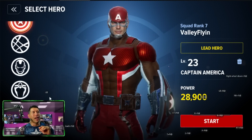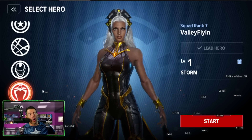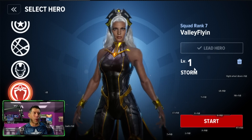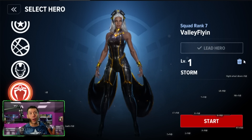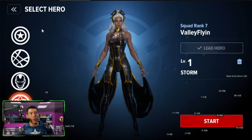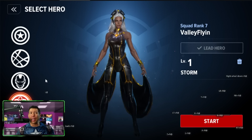You get to select from eight different heroes at the beginning. I selected Captain America, and I also have Doctor Strange, Iron Man, and Storm. If you want to discard a hero — say Storm — and use a different one like Captain Marvel, Star-Lord, or Spider-Man, you hit the discard button. It stays in your account for three days and then resets to level one, so you have three days to cancel before it goes back to zero.